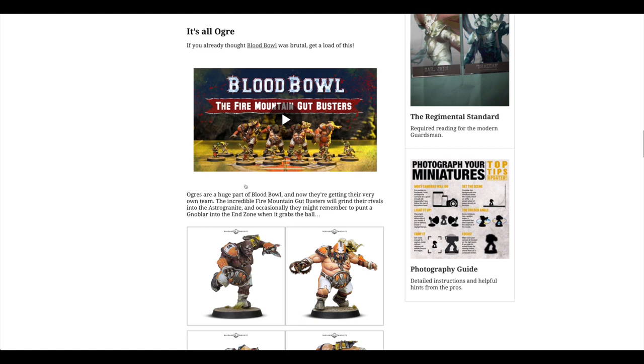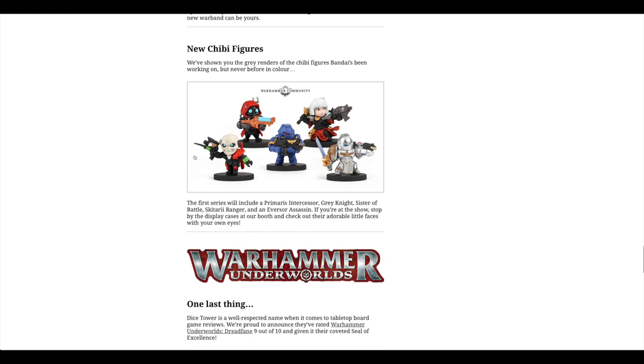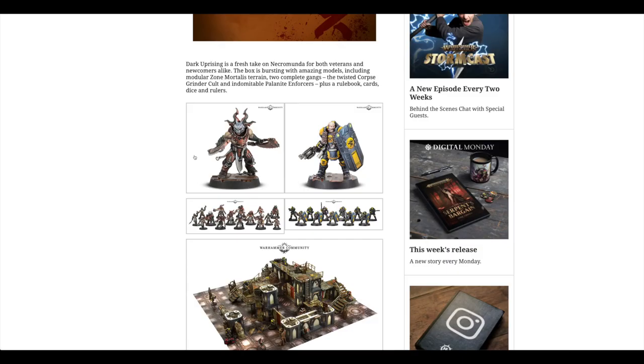Then Blood Bowl — you get some Ogres. Warcry with some new models. And then chibi figures, and then Dreadfane — a little short game.